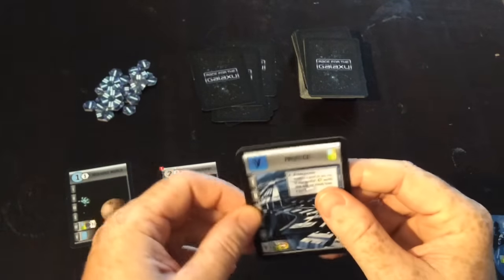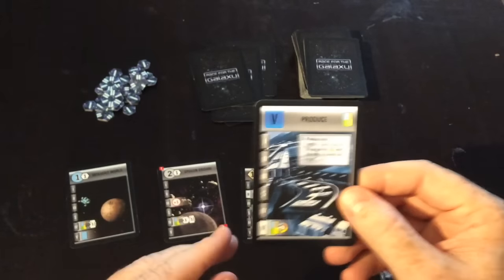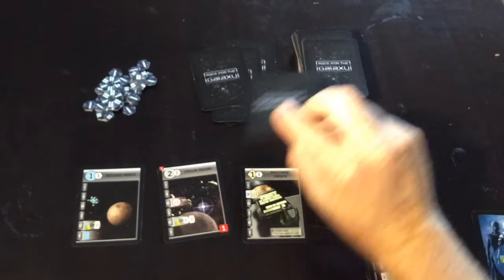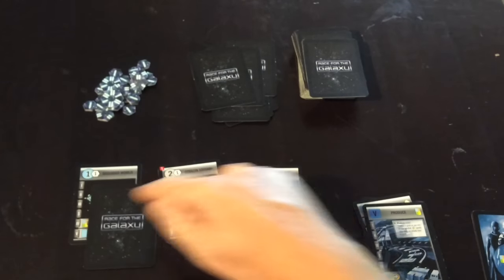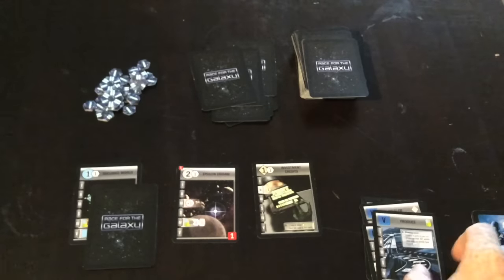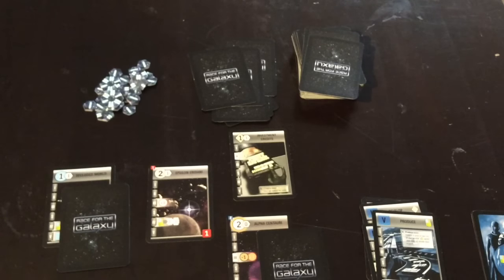Skipping to phase five, which is the produce phase — it allows anyone who has a planet with a produce icon to produce a good. I take a card from the deck and place it on the blue planet as a blue good. That's the only planet I can produce with right now. If you are the person who played the produce card, it also allows you to produce on any windfall world — so if you have a windfall world on your table, you also get to place a production card on that for free. That card is now a brown good.